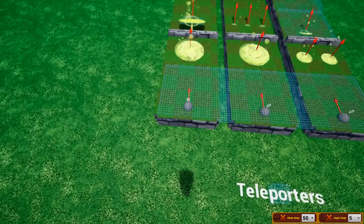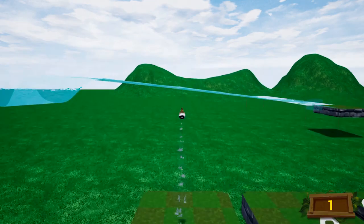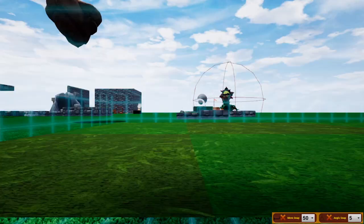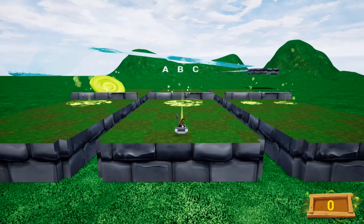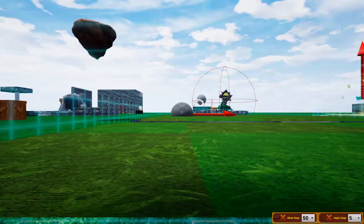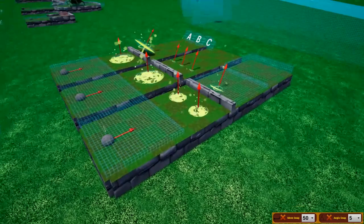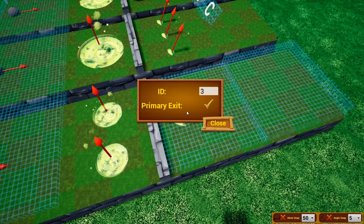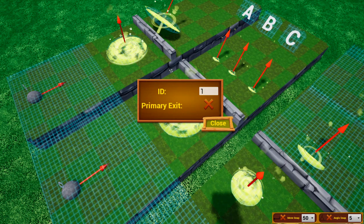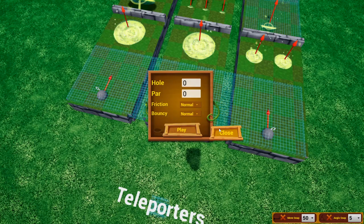Teleporters: speedy thing goes in, speedy thing comes out. Portals can have multiple exits, and the game will automatically choose one at random for the ball to exit through. If you have multiple entrances but only want a specific exit, right-click that exit portal and select Primary Exit. You also have to make sure all portals are on the same channel — for example, this portal and three others are all set to channel one, these two are set to two, and these three are set to three.